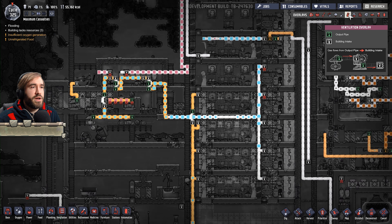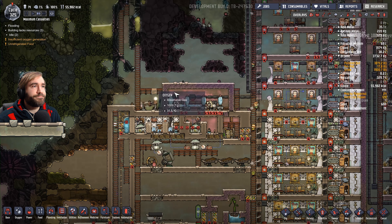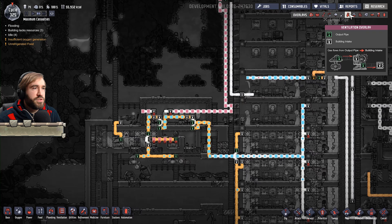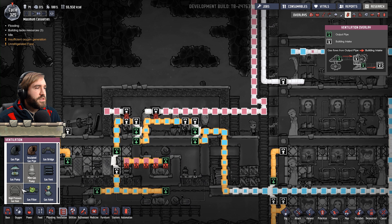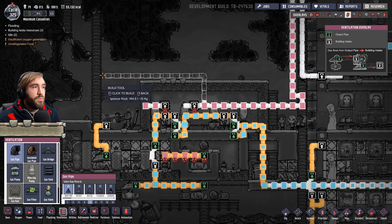We need something to do with the hydrogen. We could send it to the generator, I suppose? But it's not really hooked up to our system. There is a filter involved, isn't there? Yes. Okay, well let's just do that then. Yeah, we'll just throw it in there. At least it goes somewhere then.